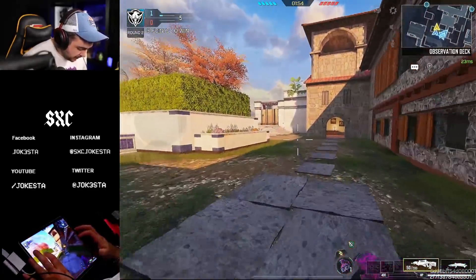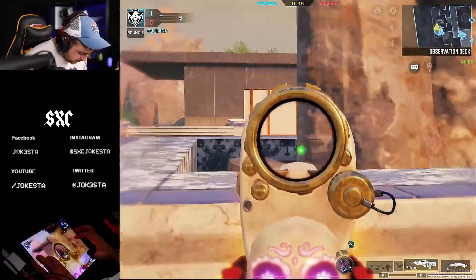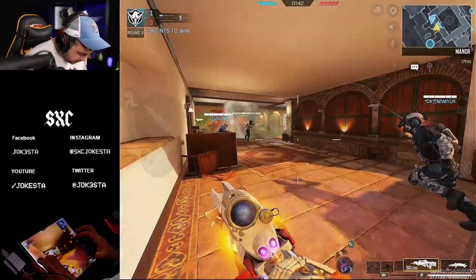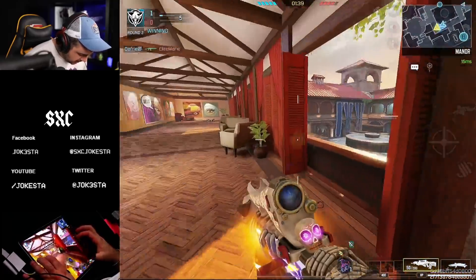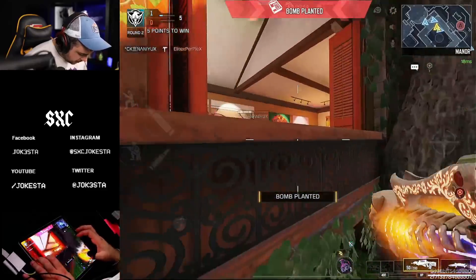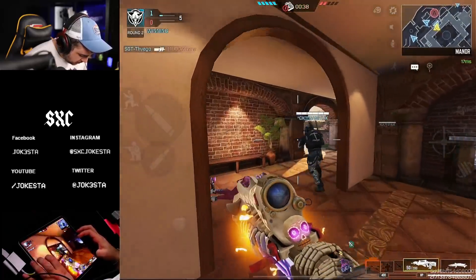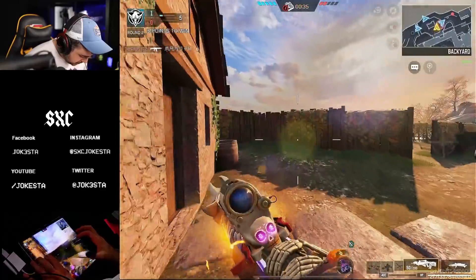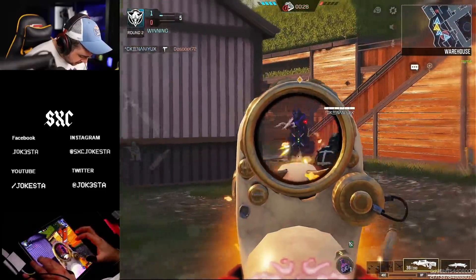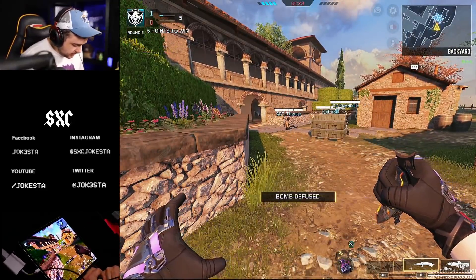I'm going to go straight for B site. If you're wondering how to play this map better — just go straight for B, push up with your gun, aim down sights right here, then push up at mid. These guys are kind of getting familiar with this. Oh, there was a player up here. Nicely done boys! This team is so aggressive — save me some kills, man. Let's go, defuse that bomb!